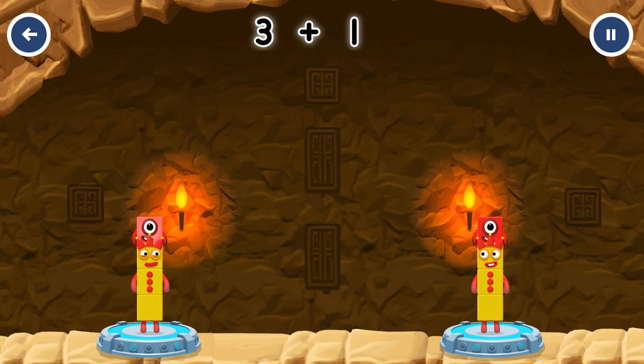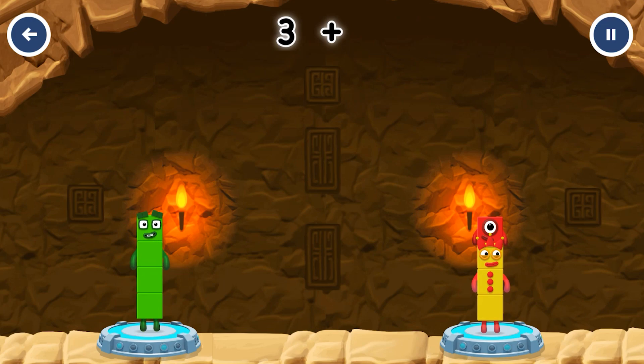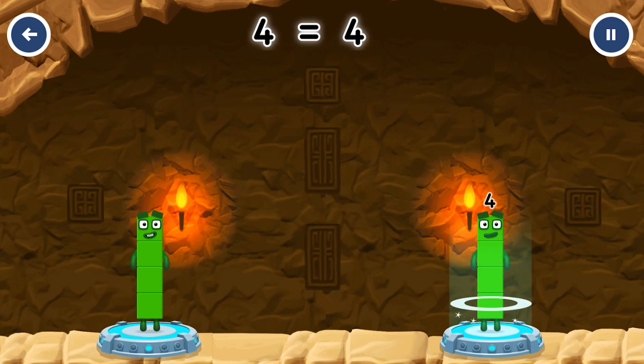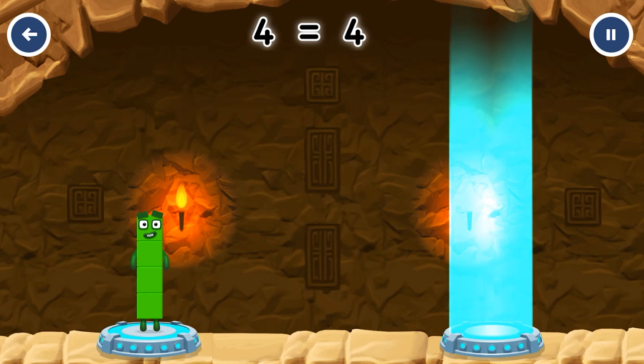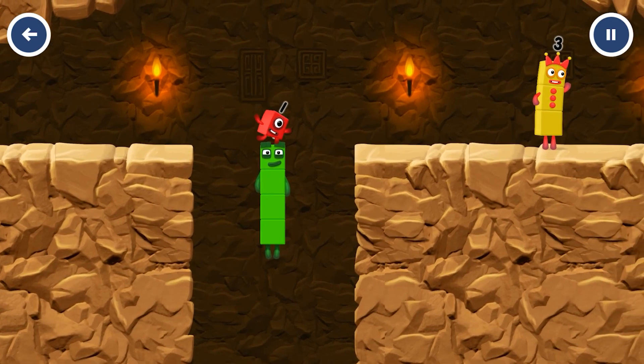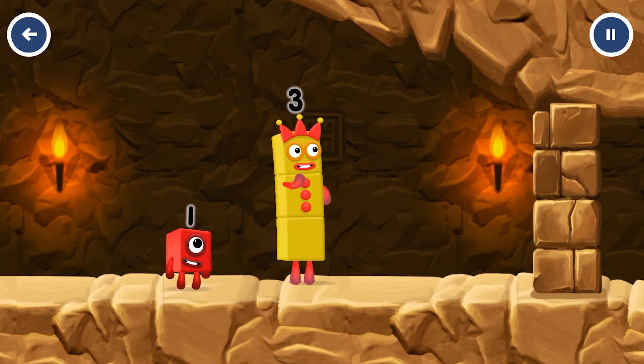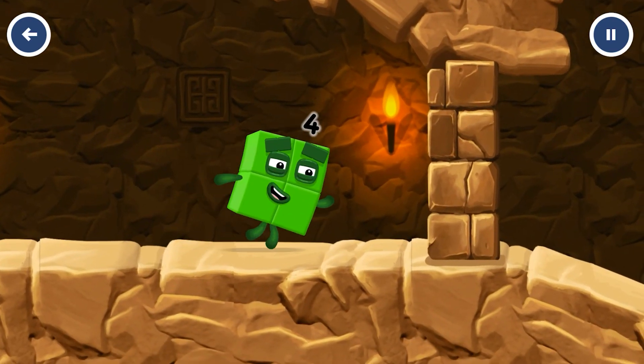Three plus one equals four. Three plus one equals four. Four equals four. I am four — have we met before? Good job! I think three might need one's help to get past that wall.